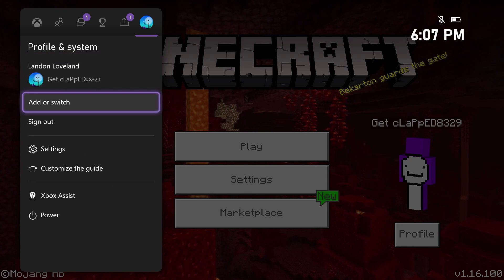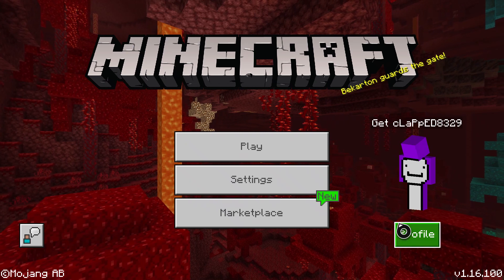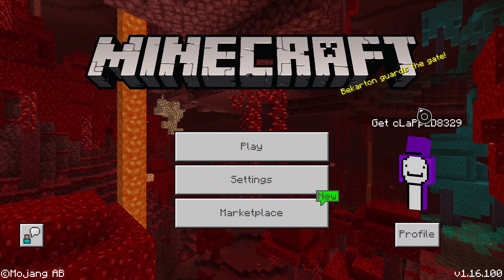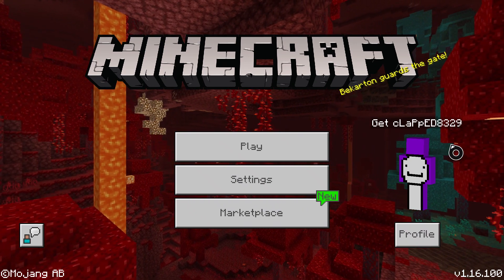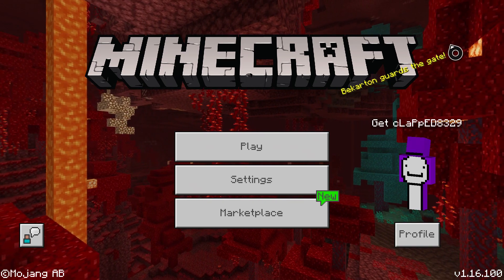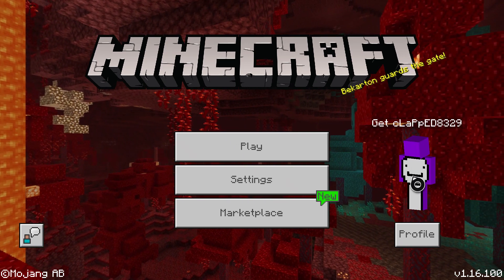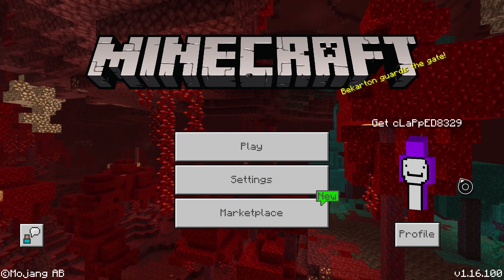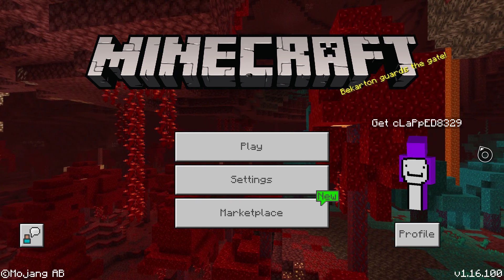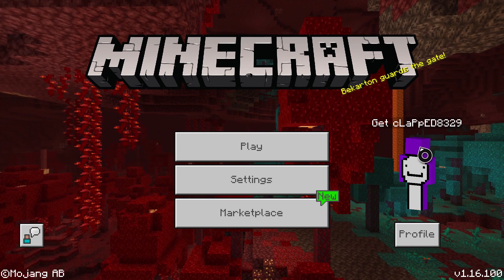One last thing: anytime you want to use the Dream skin you're gonna have to do the sign out method and then sign back in by clicking on Profile right here — it has to be right here. My friend finally figured this out and I wanted to share it with you guys. I really hope this helped you get the Dream skin. Make sure if you want it to run faster on the internet, exit out all your other tabs. That's pretty much it — I tried to make this as simple as possible.